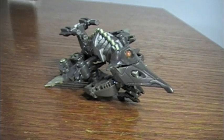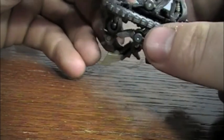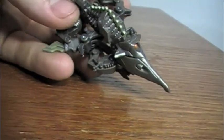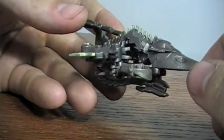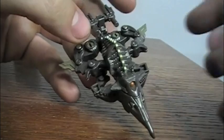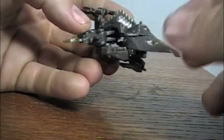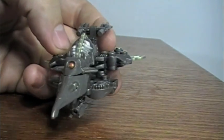Here's Ravage in his reentry mode. He's kind of toppled over here because he's laying on his tail. Right off the bat I can tell you that this is infinitely better than the deluxe figure version, because this one doesn't just look like a piece of crap. This one actually kind of looks like a flying vehicle with the wings at the side and the nose cone. It actually had a little bit of thought put into it, which is more than I can say about the deluxe one.